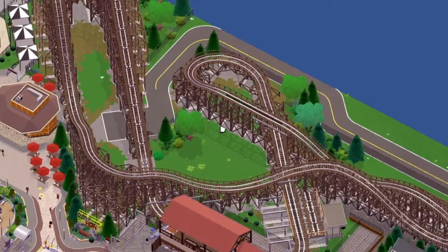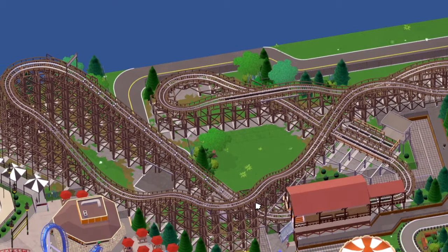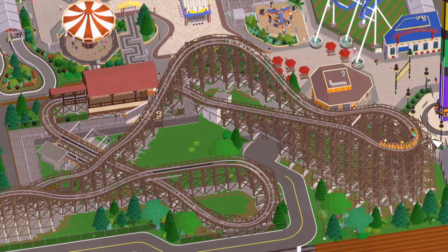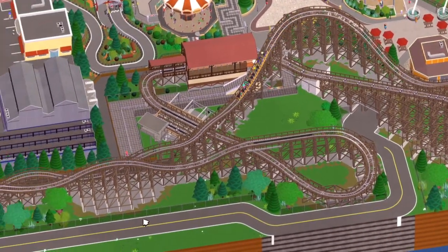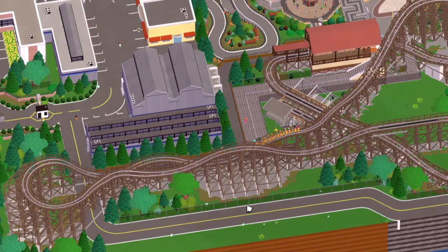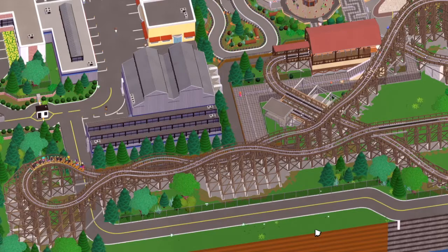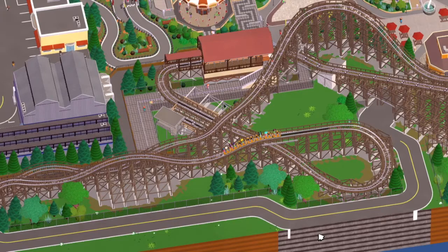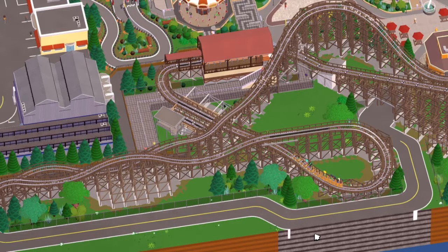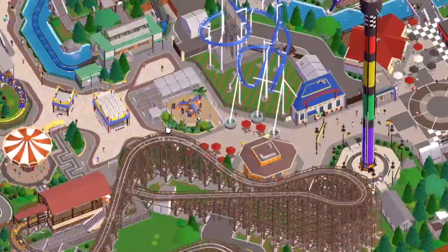This coaster is just an out-and-back style design with some airtime hills. It was actually inspired by Hurler at King's Dominion and Carowinds - I believe the one at King's Dominion has now been converted into an RMC. It's not the same design but I wanted to use that style with the lift hill and drop coming back on itself. I used those rides as inspiration for the layout, the brake run, the transfer track, and all the little details - all referenced from photographs of the real things.